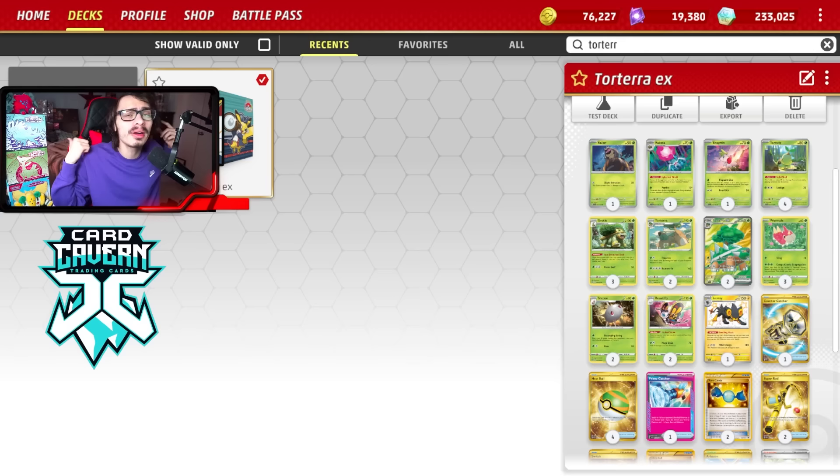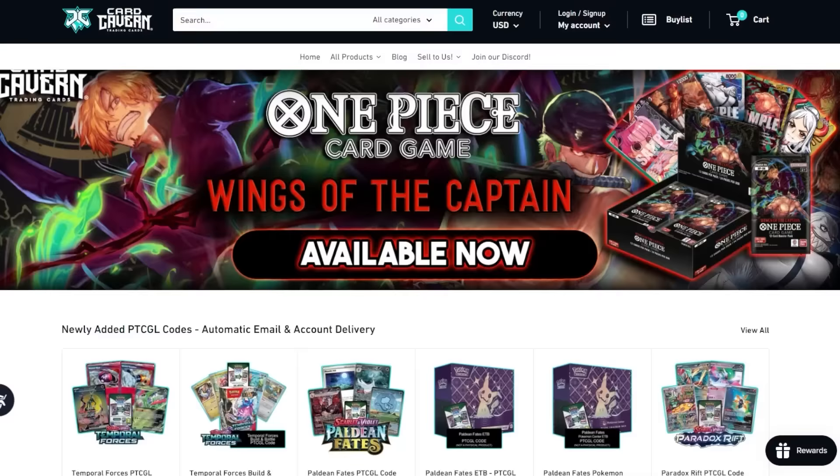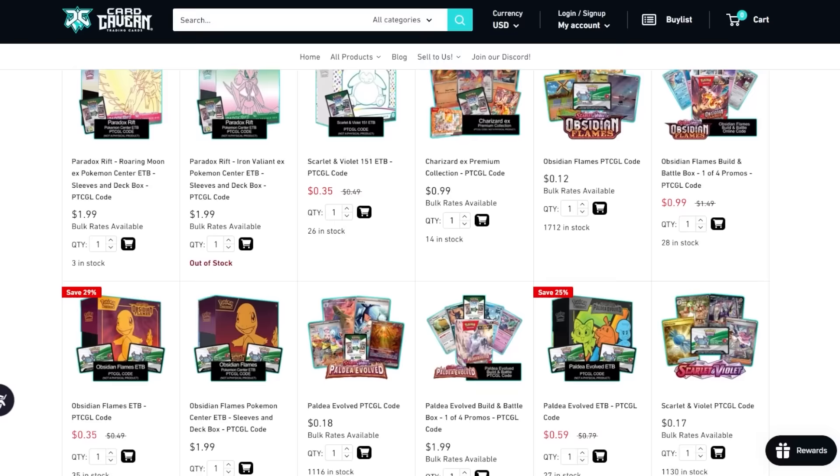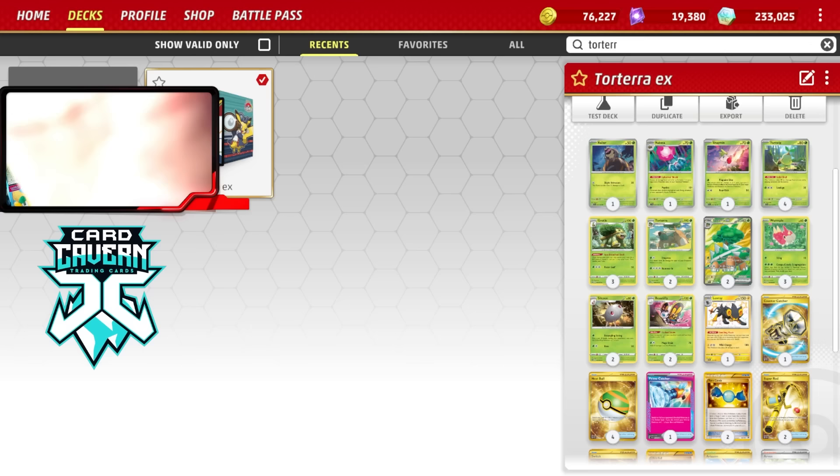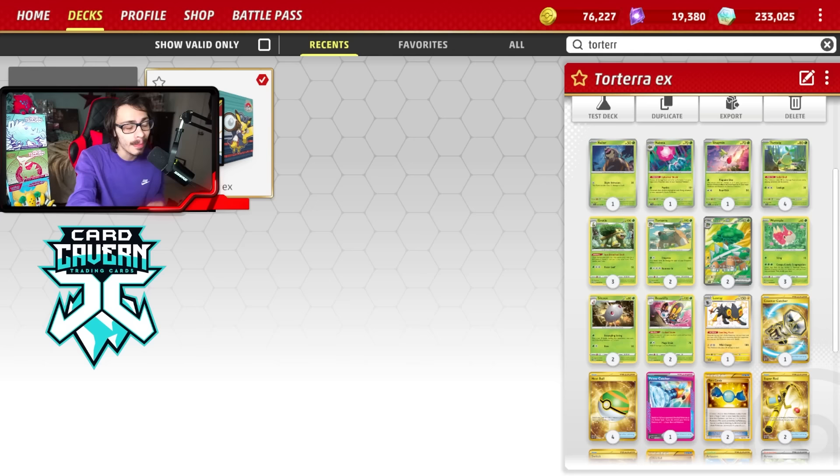Before we get into the video, if you want to leave a like, show your support — it would be greatly appreciated. Today's like goal for this pseudo Bad Deck Friday deck is 500 likes. Thanks for all the support on the Temporal Forces content so far. Shout out to the sponsor Cardcaven TCG — if you're picking up any Pokemon TCG Live codes, Temporal Forces codes, or IRL product and singles, Cardcaven has it all. Use my discount code LDF at checkout for a 5% discount. Link down below.